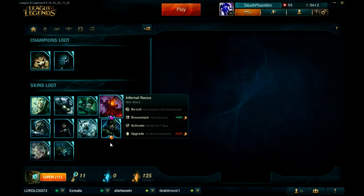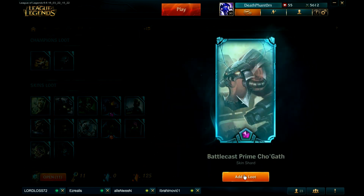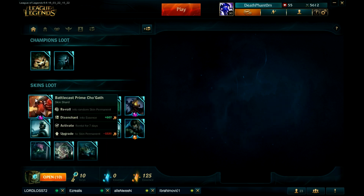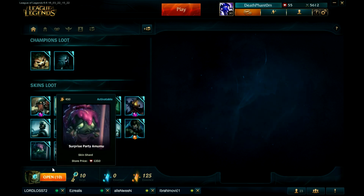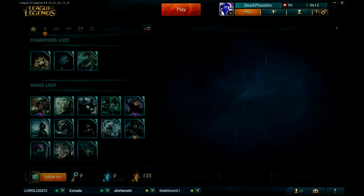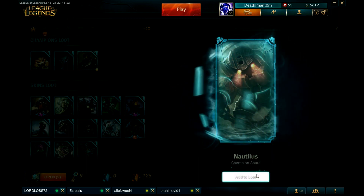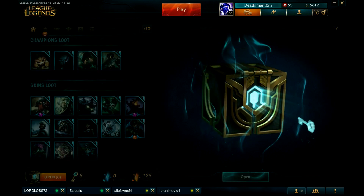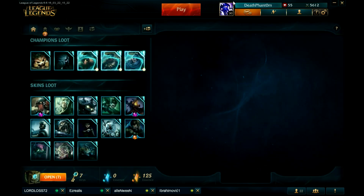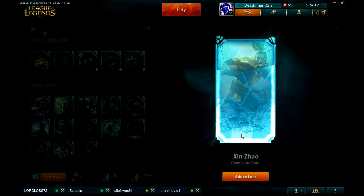Alright, let's keep going. I am so lucky — Battlecast Prime Cho'Gath! I can't believe it. That is so good. Let's see another one — Victor, just a champion. And Nautilus, okay. Third time is the charm. Yasuo, god damn it. I can't complain though, I got so many good skins so far. Come on — Pulsefire Ezreal! Holy crap what the hell, and this was free!